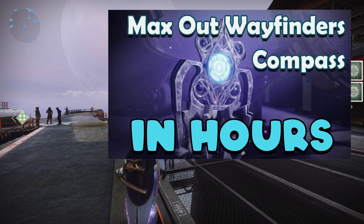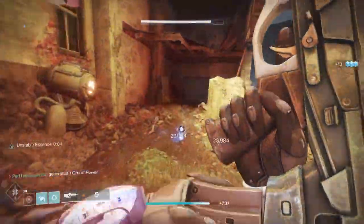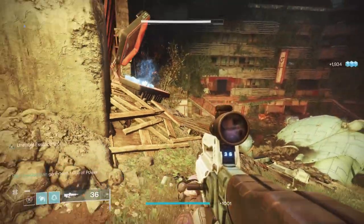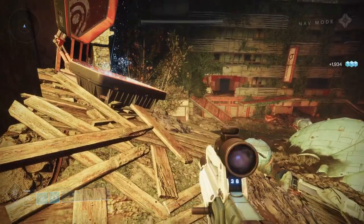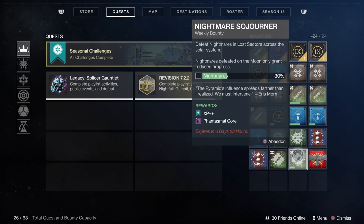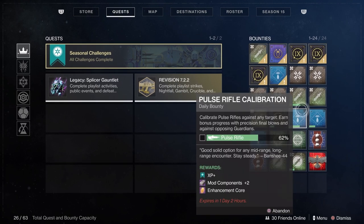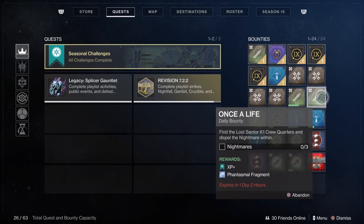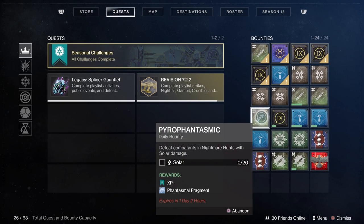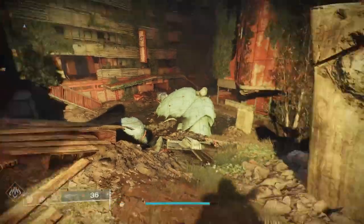Bungie has put a lot of work into simplifying the bounty system within Destiny 2. In the past, it almost seemed like you needed a spreadsheet and a slide ruler and an abacus to figure out the best way to get XP. But now they've made it simple. Every bounty falls into three categories: XP, XP+, and XP++. XP bounties are typically 4,000 XP and are your repeatable bounties from vendors. XP+ are 6,000 XP and are your daily bounties. XP++ are typically weekly bounties that come from a limited number of sources.